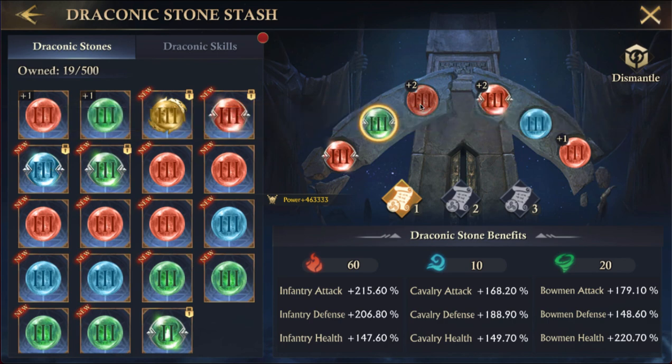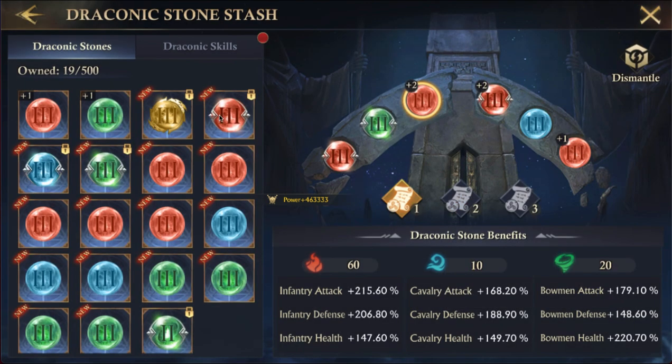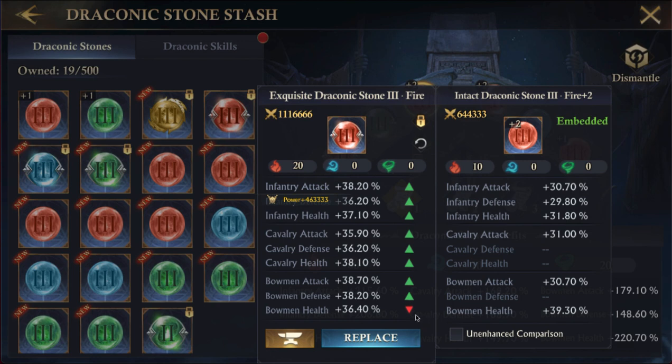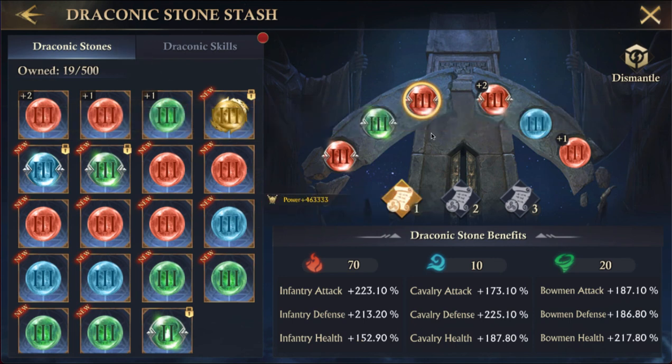Let's look at this red. What I really care about is infantry defense, which is 29 — kind of low — and bowman attack 30 — also kind of low — and I've upgraded it twice. Let's see if I swap this one out: the only thing the new one has less is bowman health, which this one has at 39. I'm going to go ahead and take this as an upgrade.